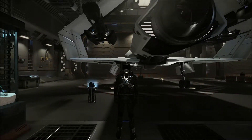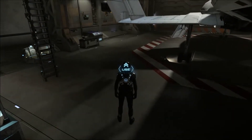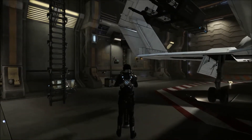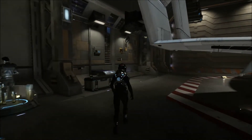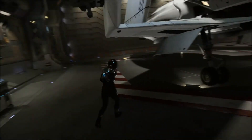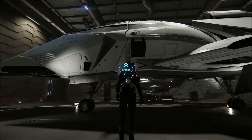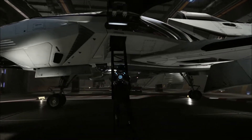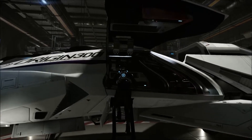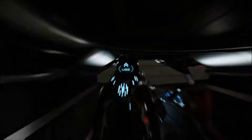Welcome to the gameplay video of Star Citizen hangar module at Arena Commander. We're just going to go with it. Let's put it in third person — okay, that's cool. Let's do some Arena Commander on the two maps with the militarized Origin 300i. It's bright white, which makes no sense for a military version, other than aerial superiority I guess.